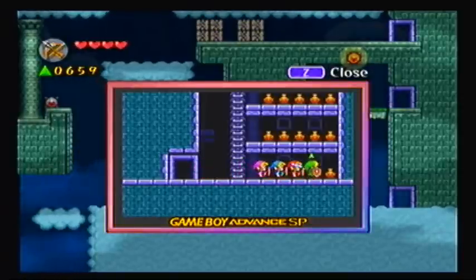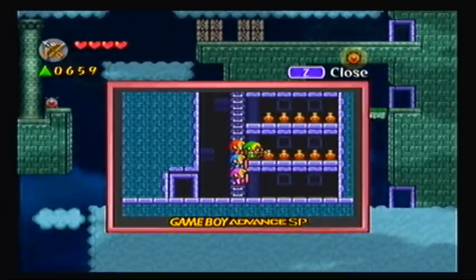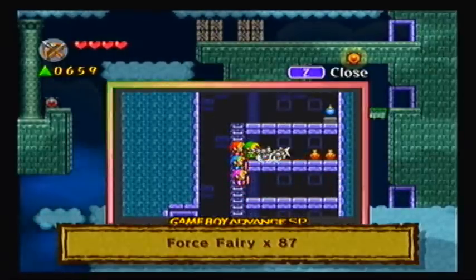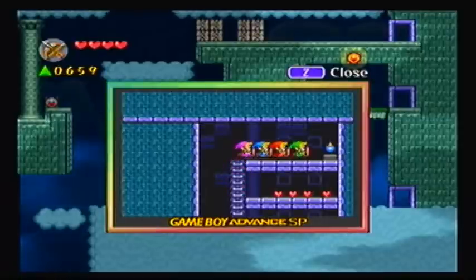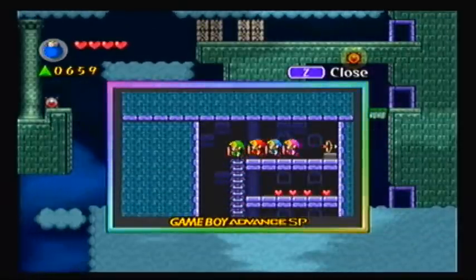Let's see what we're gonna find here. Switches? Wouldn't surprise me. If not switches, maybe Force Fairies. Like so! I claim a fairy's love by stabbing it in the wings.